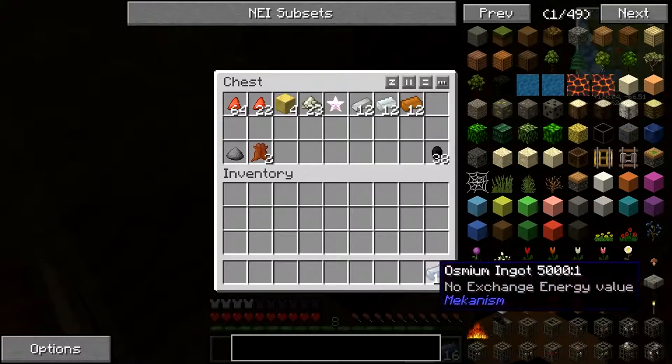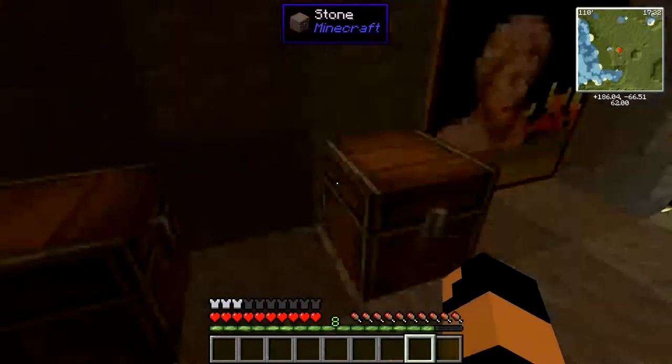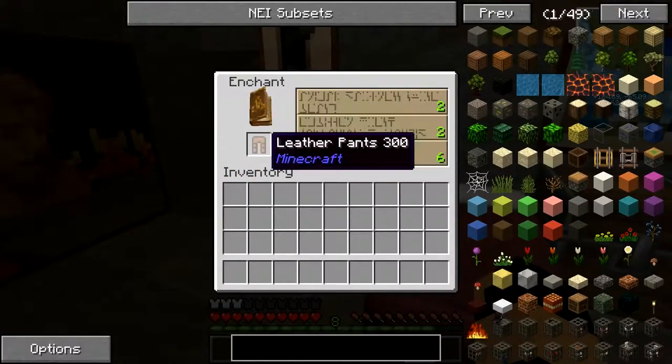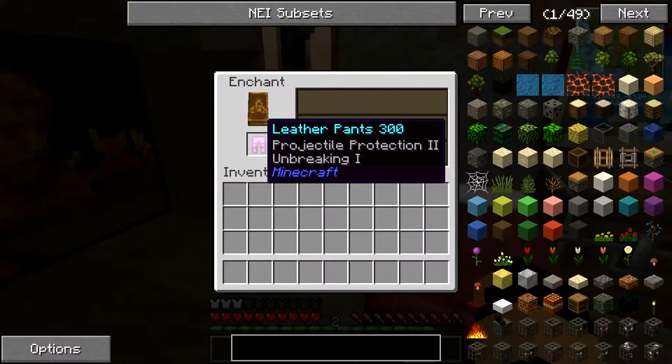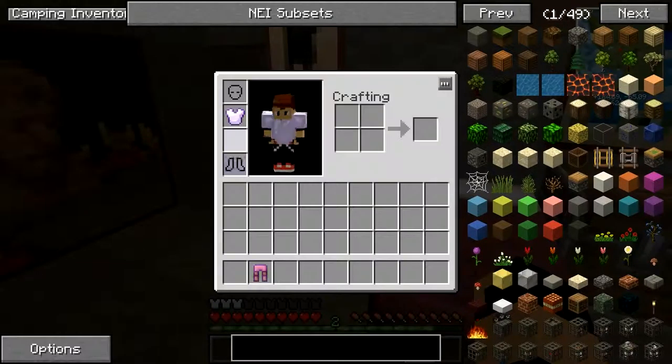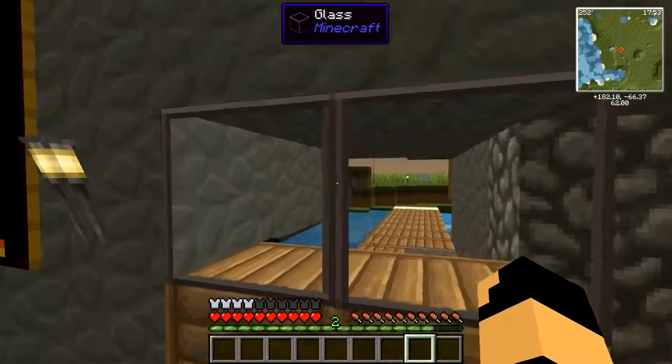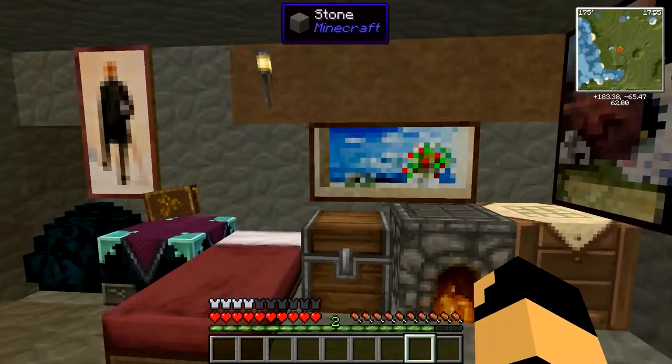Eight points — let's enchant something. We can enchant our pants. Let's see if we can get six protection, projectile protection too — useful against skeletons — and unbreaking one. So that's going to be useful. Hope you've enjoyed this episode, I hope you had a great day. Remember to comment, rate, and subscribe. Bye-bye!